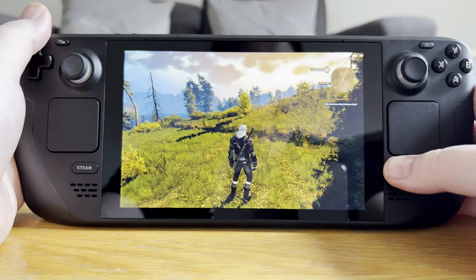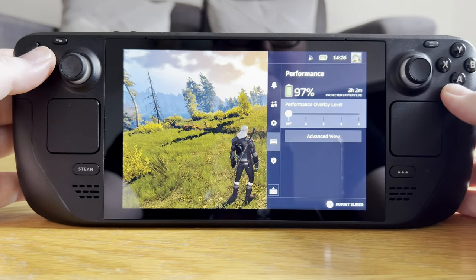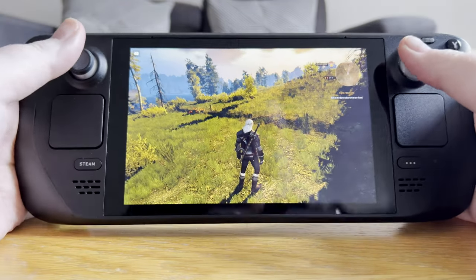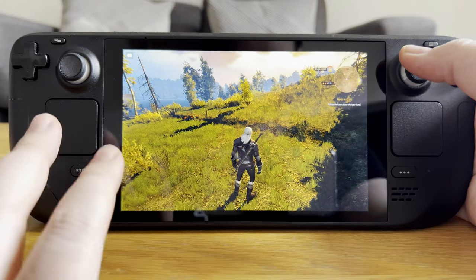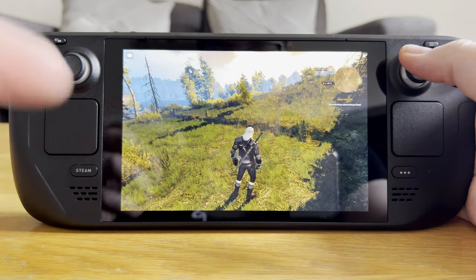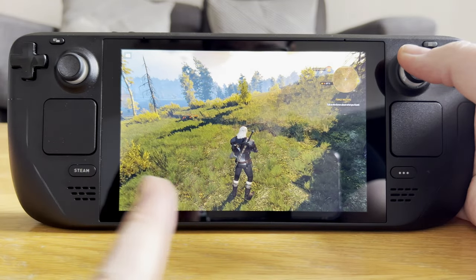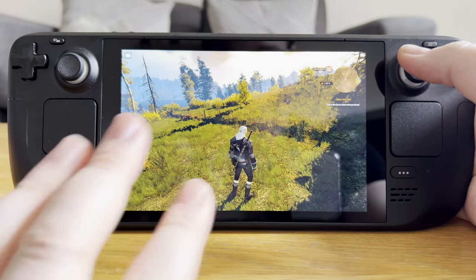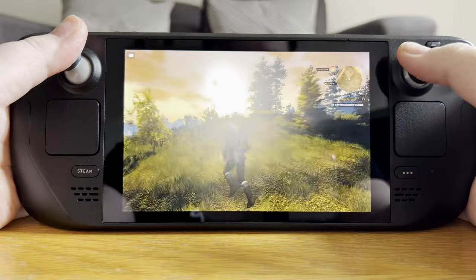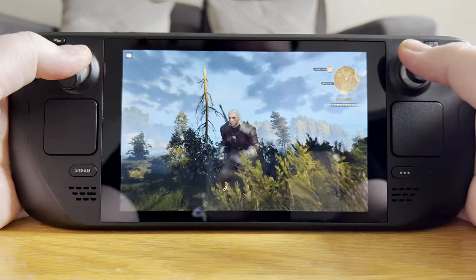So here we are inside The Witcher 3. I'm going to quickly turn on performance so we can see what exactly this is running at. The game is currently set to 40 Hertz, so if you can see any kind of shimmering on the screen — that is the refresh rate, because the camera is recording at 60 but the screen is running at 40 Hertz, which is why you get that shimmer effect like on old TVs. As you can see, solid 40 — it doesn't drop at all. I'm incredibly impressed by how well this game runs.